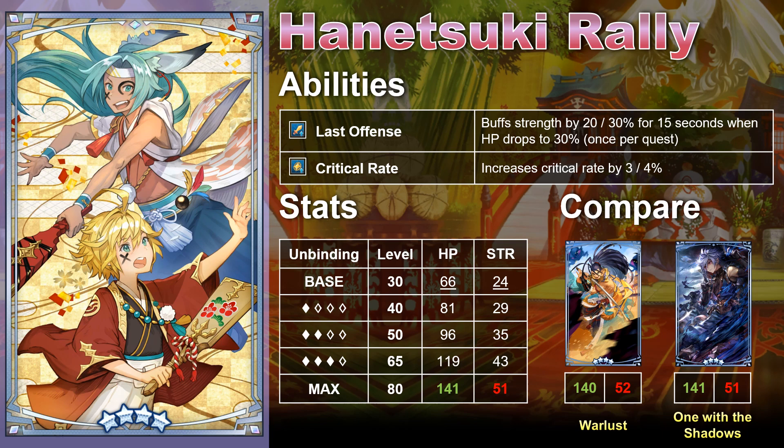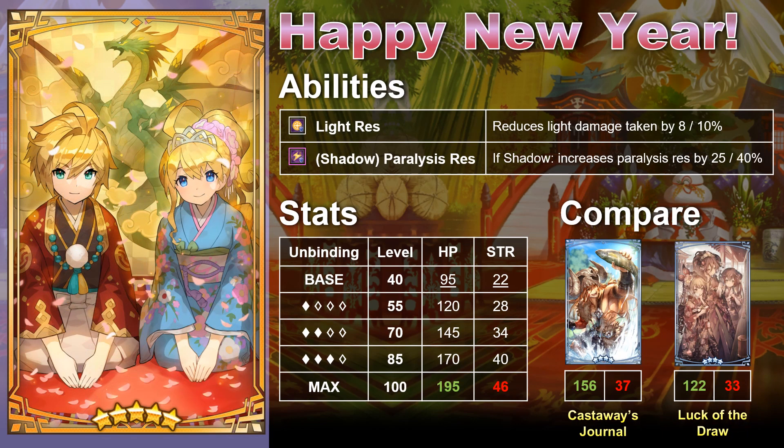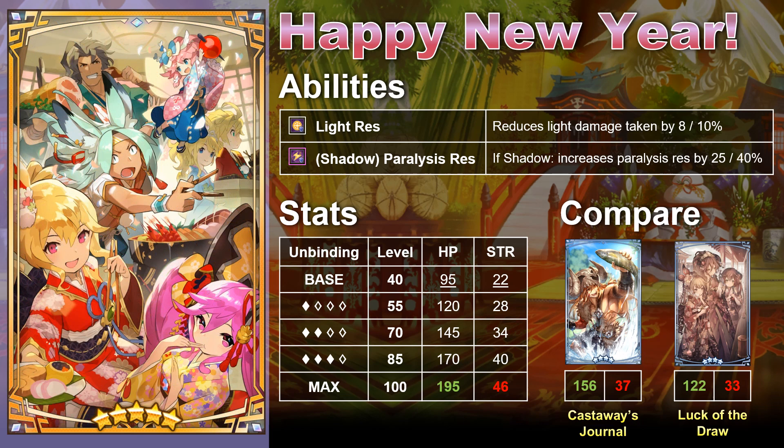After Hanatsuki Rally, we get to the first featured 5-star Wyrmprint: Happy New Year. This Wyrmprint has an ability locked to a specific type of adventurer — in this case, Paralysis Res, which is only given to Shadow Adventurers. Anyone who equips it will get Light Res, starting at 8% and going up to 10% once max unbound. I've listed 4-star alternatives because I feel both are just fine for the purpose of Paralysis Res, and even though they don't have the stats of Happy New Year, I think they're enough to get the job done.